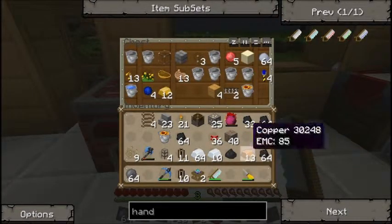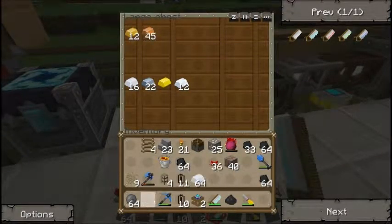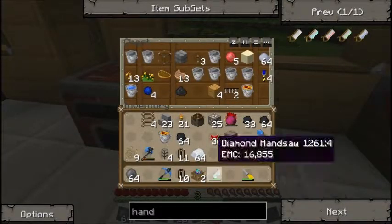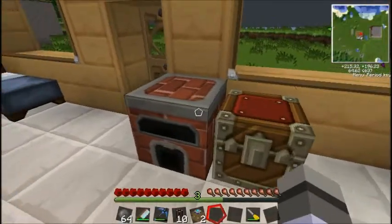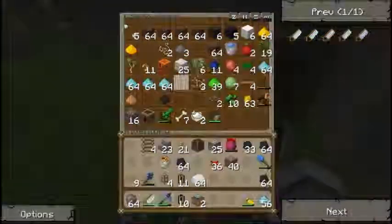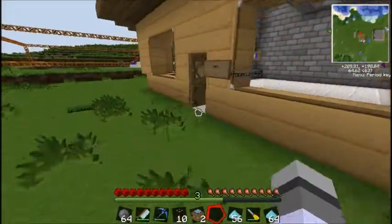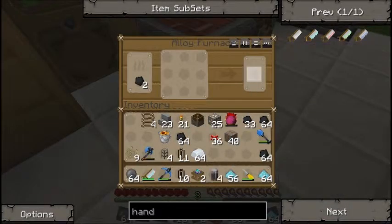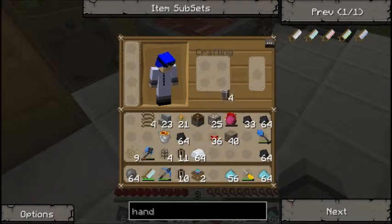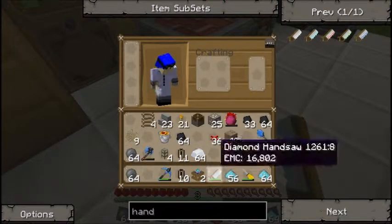Let's clean out a bunch of this stuff we don't need. The tin and this stuff can go in here. This coal dust we can put back in there. I need the nickelite, because I need to make the blue doped wafers. I'm gonna need about another stack of nickelite. We're going to create two stacks of silicon wafers. Now we'll type in 'solar' really quick. Blue-doped wafers: silicone and nickelite.